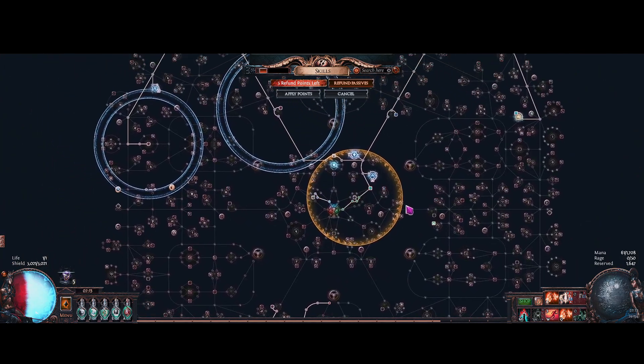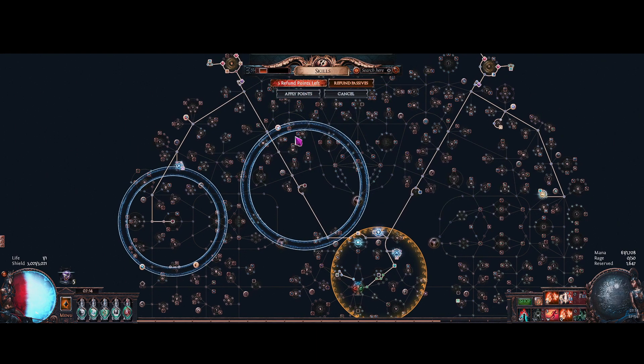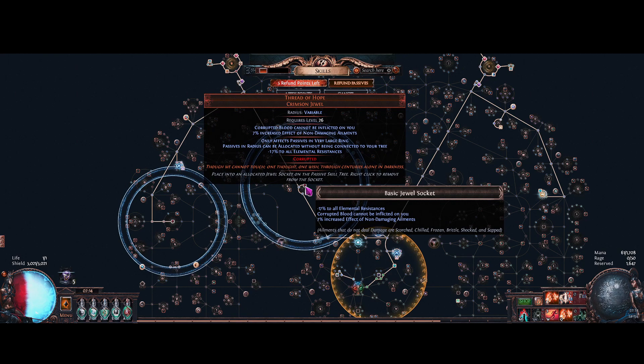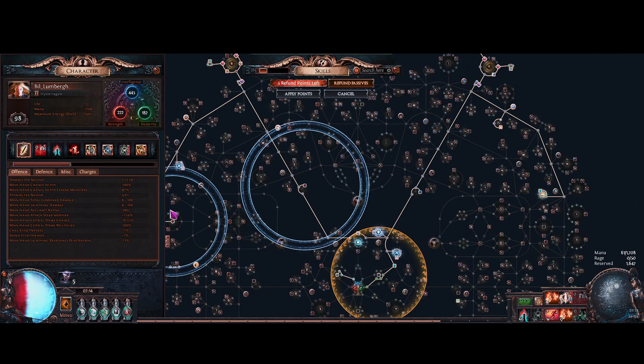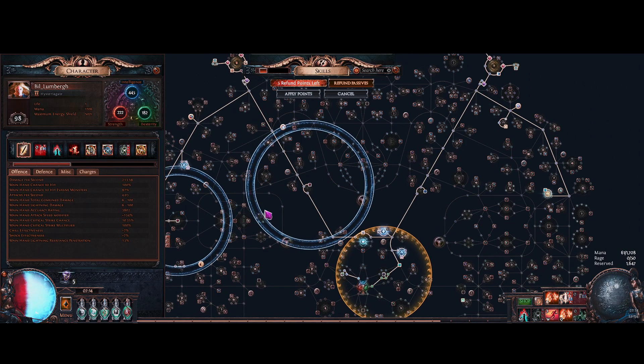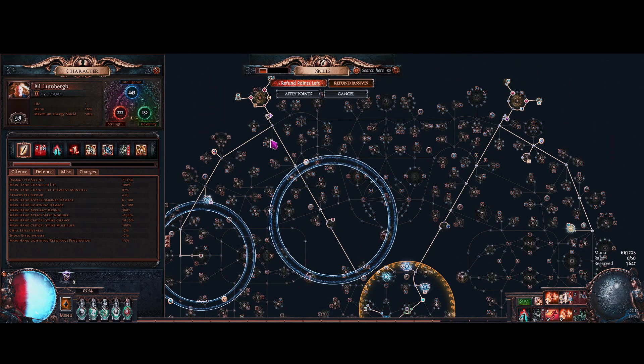I haven't really changed that much on the tree, except that I got another Thread of Hope with Corrupted Blood on it. This is up on trade for like 1 divine, so I just bought it — thought it was a good deal. It'll save one little point here. Right now I'm level 98, and I have about 10% XP left to go to 99.